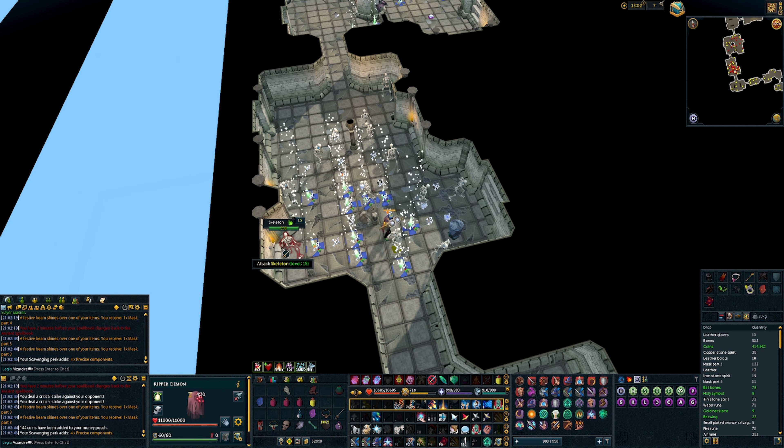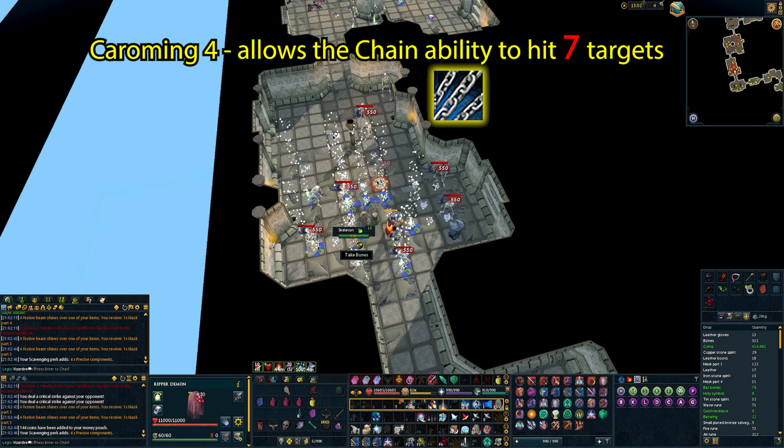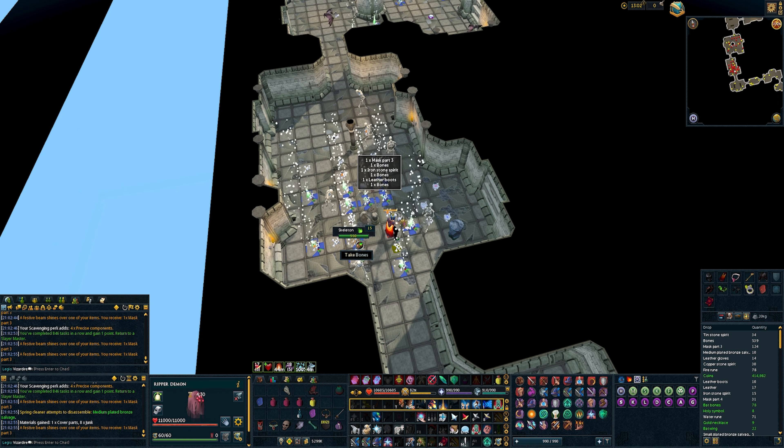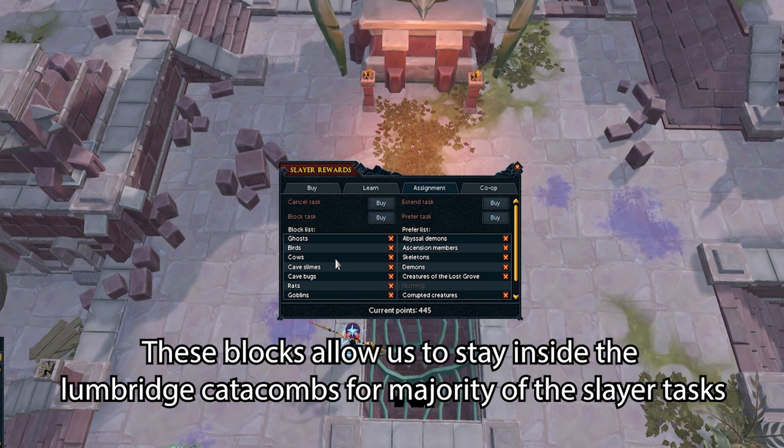I'm using an Inquisitor staff with Caroming 4, as this allows me to farm multiple mobs and is only enhanced by the greater chain unlock. To get the most out of this approach we're going to set up some optimal monster preferences and blocks with our Slayer masters.